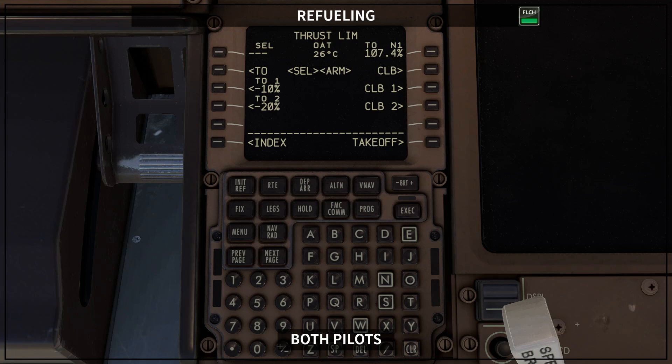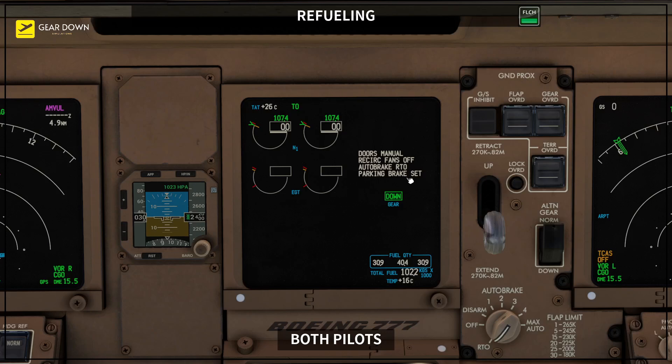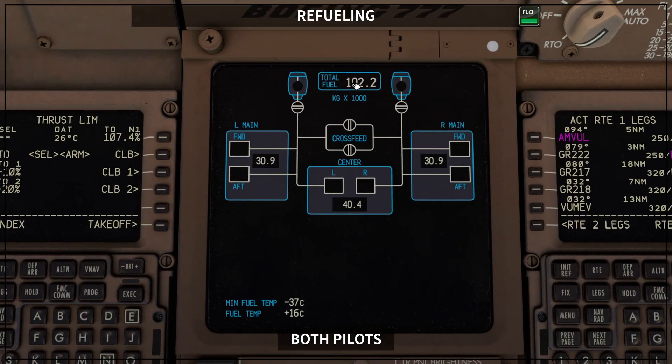Once the refilling is complete, the ground crew is going to call the cockpit and say refilling is complete, can you check? Both pilots go to the ICAS display, where you have your total fuel — 102.2 — which makes sense. It is balanced, and you have your main tanks full, which is what you need when you have fuel in the center tank. If you don't want to check from here, you can always go to your fuel page and you will see exactly the same information.